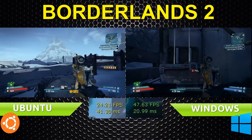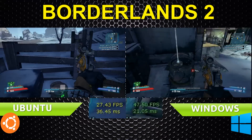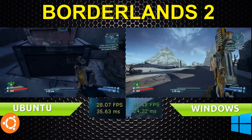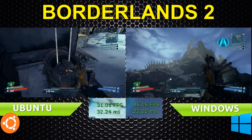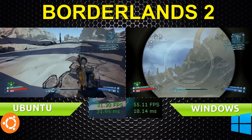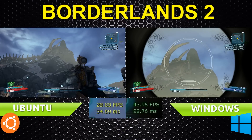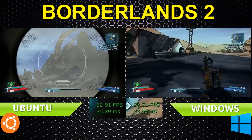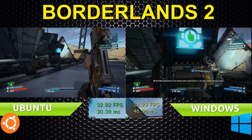Settings for Borderlands 2 are exactly the same in Ubuntu and in Windows. I made sure they're the same so that the frames per second can only be limited by either the OS, the middle layer for Ubuntu, or the Screen Recorder. Now, Simple Screen Recorder is a program that is still in its infancy, while Fraps is a much more mature program, but I'm hoping the frames per second won't be affected too much by it. On the Windows side, we saw it dip quite heavily at one point and I'm still not sure why.